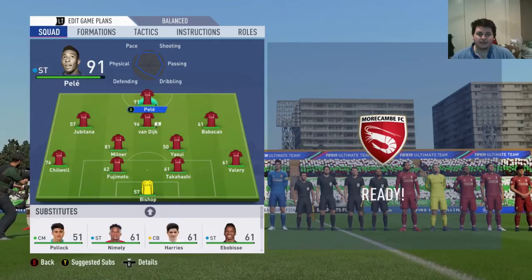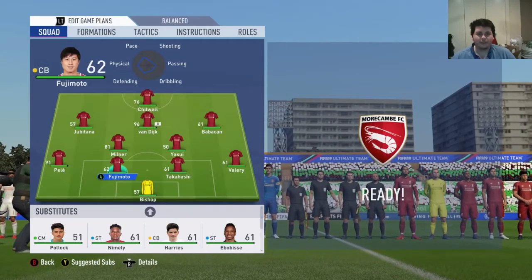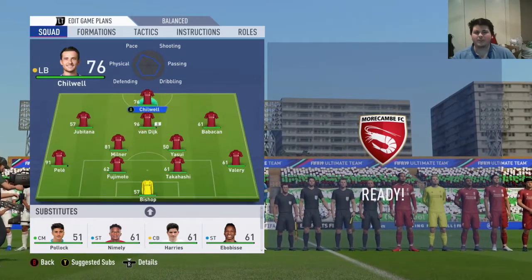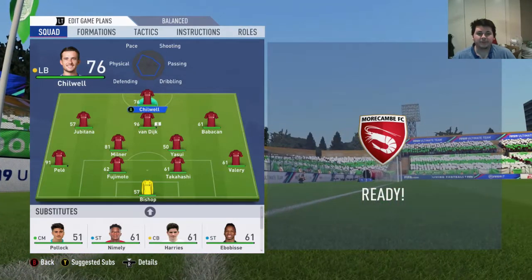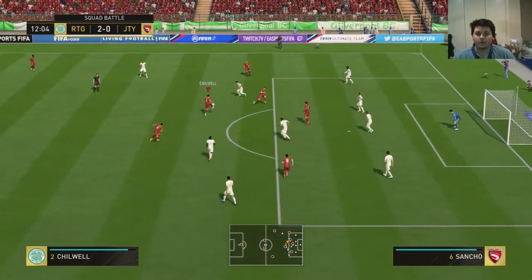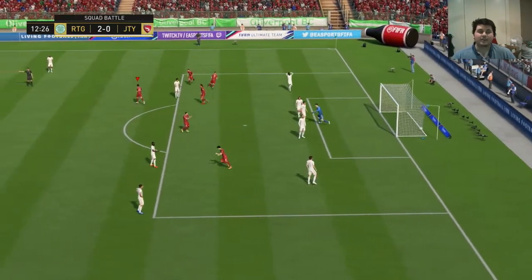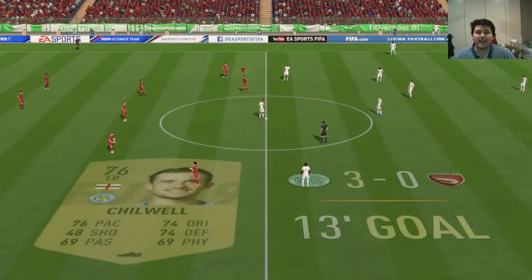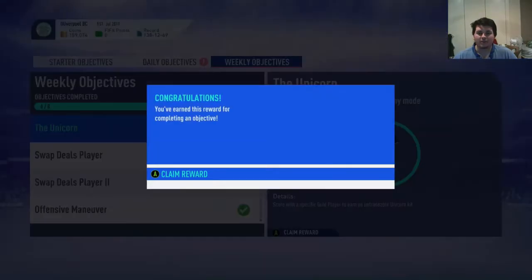Then you want to take Palais out and put Chilwell up front, of course. Van Dijk can play CAM just like he is. I prefer him as striker, but we've only got one striker spot in this formation, so we're going to put Chilwell there. Now that we're in the game, all we need to do is give the ball to Ben Chilwell, get a goal with him. And then once the 80 minutes or so are up, we go on to Weekly Objectives and — boom! Goes the dynamite. You have now obtained the Unicorn Kit.